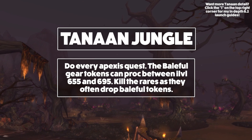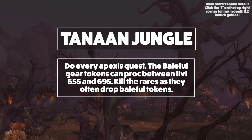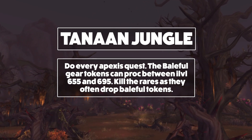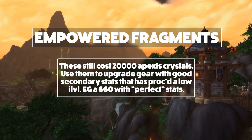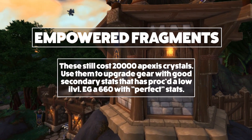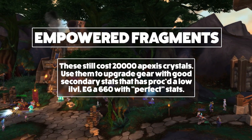You will earn Apexis Crystals and mobs will drop Baleful Gear Tokens. These are different in patch 6.2.3. The gear tokens can spawn gear with an item level anywhere from 655 to 695 in five item level increments. You can also purchase an Empowered Apexis Fragment for 20,000 Apexis Crystals. This will directly boost any piece of Baleful loot to item level 695. You want to use these on your high-value slots like the weapon, chest, and head.